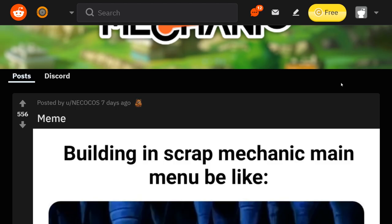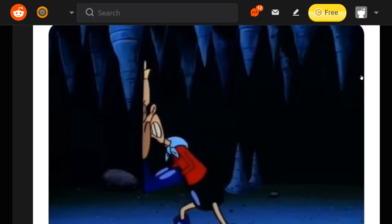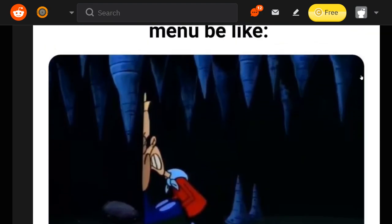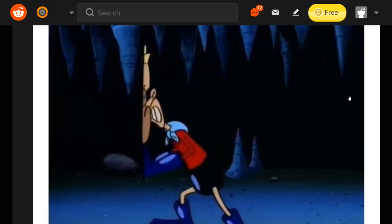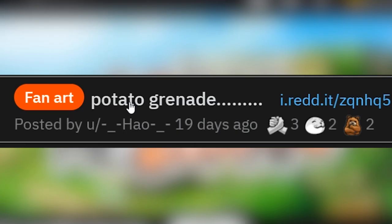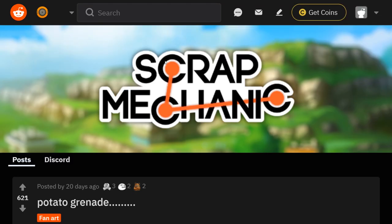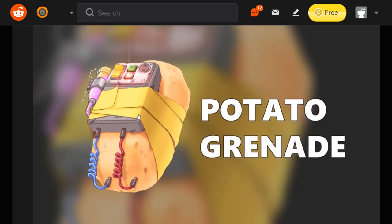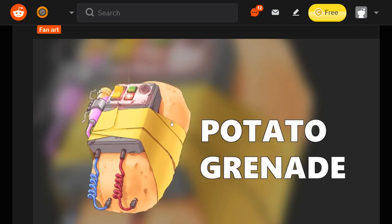Here we got a meme — 'Building in Scrap Mechanic main menu be like.' The invisible border is very small in the main menu. Good stuff — you can never go wrong with a meme. And here we got a potato grenade — another idea, similar idea by the same person. Same person, except they're just using a potato. I think you can have a potato-powered clock or something. Just an alternative fuel source can be potatoes — green fuel, you know. But a potato grenade, I don't know about that.